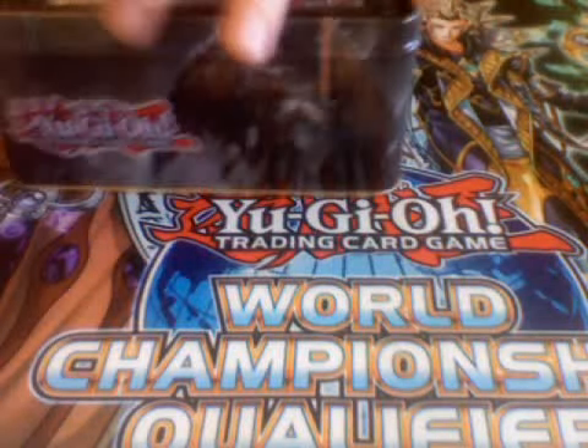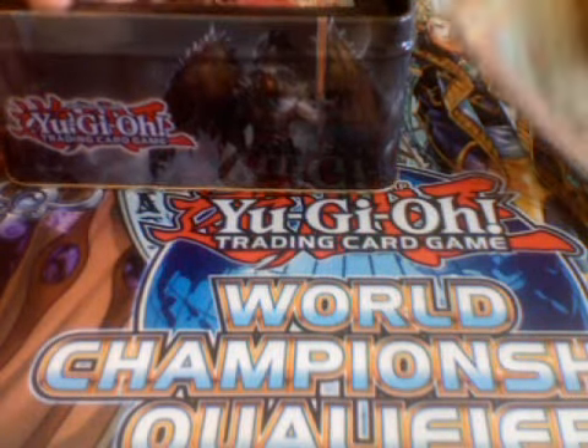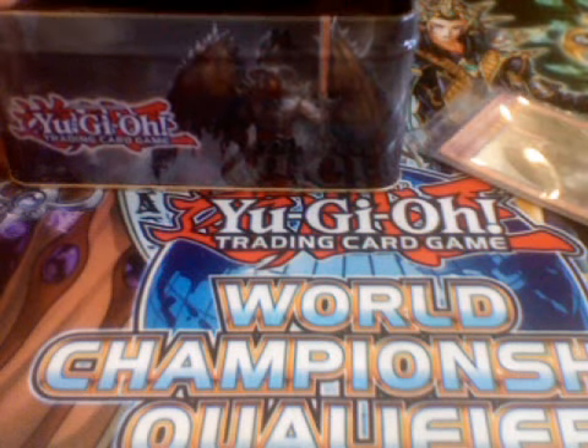Alright, first of all, we've got this little thingamabob. It tells you about different stuff to get, YCS and stuff. The cool thing is going to be this new structure deck coming out soon - the fire deck I want to get for my birthday. It'll be pretty cool. Alright, let's get on some packs.